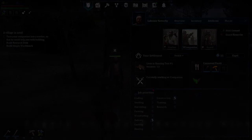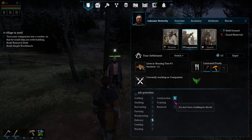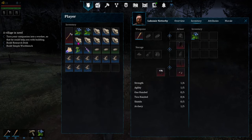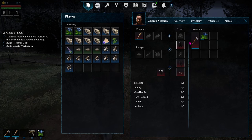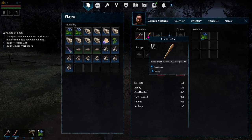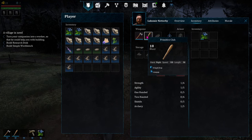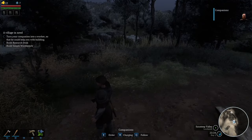His job priorities right now are delivery and construction. I'm going to change construction to number one until we get the research desk built. A couple berries. I'm going to give him an axe — put the axe in number one and the batten as number two, because the axe gives 20 damage and the club does 18.